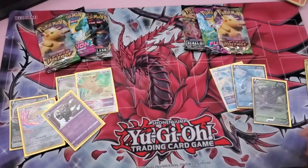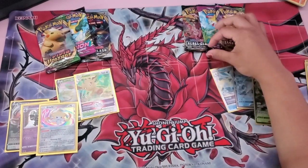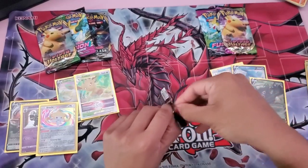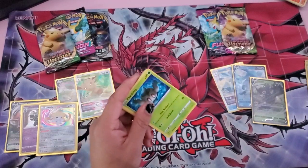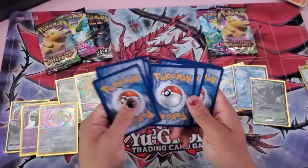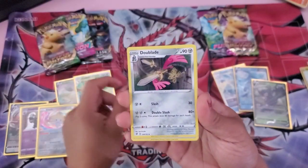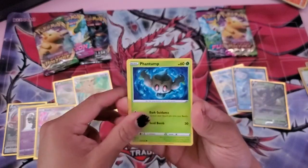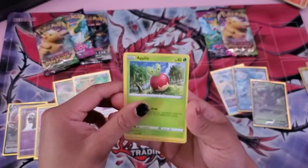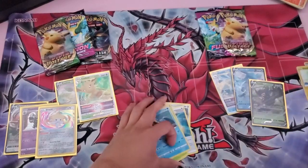It's not looking too good for the Glaceon side. Let's go with Rebel Clash. That was a little hard to open up. There's the code — one, two, three, four. We have a fire energy, Maractus, Doublade, Capture Energy, Bronzor, Toxel, Galarian Darumaka, Alolan Exeggutor, Binacle, and just a regular Camerupt.